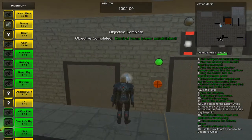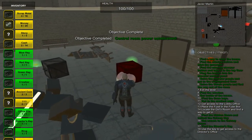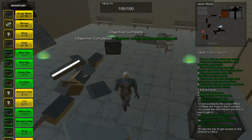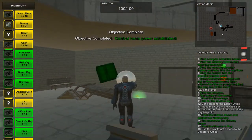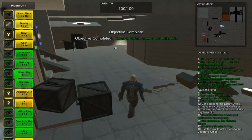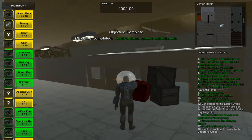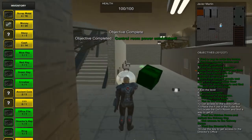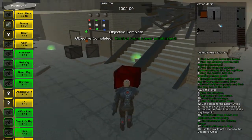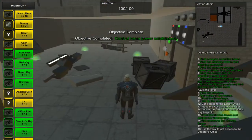Now if you see this note here, it reads that this platform has been giving the maintenance guy issues, but he's always able to make it work if you put three crates on it. So let's go ahead and do that — there's one, there's two, and the last one over here. If we can put it on the platform, we'll be good to go.